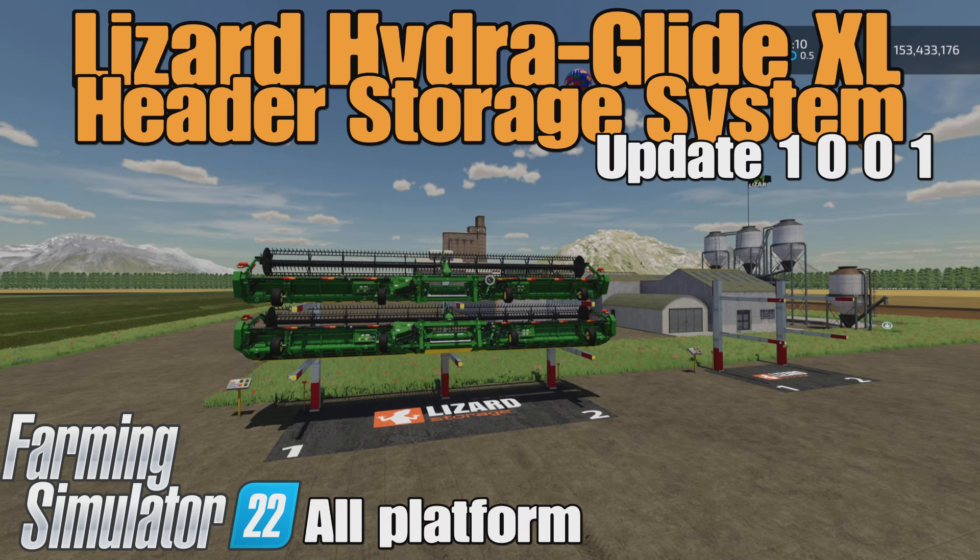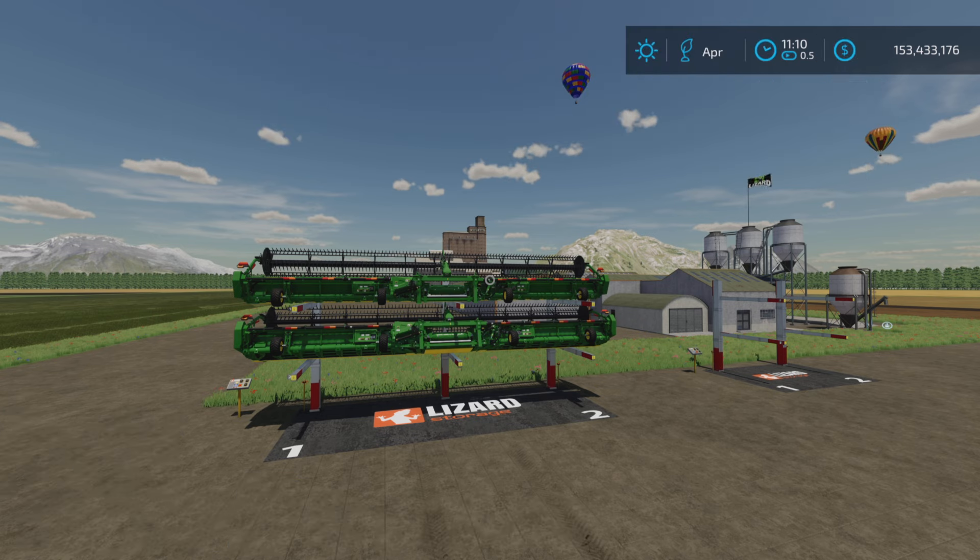Loony Farm Guy here, and in this video we're going to be looking at the update to the Lizard Hydroglide XL Header Storage System by Superfly1842 on Farming Simulator 22. It's for all platforms: PC, Mac, and console.